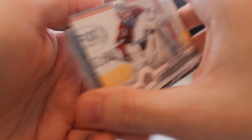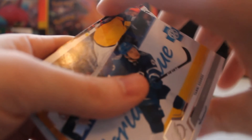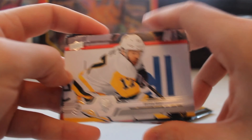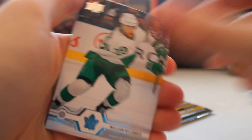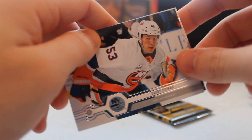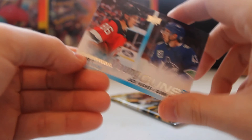Grubauer, Teuvo Teravainen, Jake DeBrusk, Shea Theodore, and Bobby Ryan. I'm starting to see a little bit of a trend on some of these packs. We got two packs left, two more chances. Another young gun - we got Nylander, Nick Foligno, Sid the Kid, Brian Rust, that Hoffman laugh again, Connor Sheary, Sieksas, and Young Guns checklist - Jack Hughes and Quinn Hughes! That's not a bad one to pull actually - the checklist!